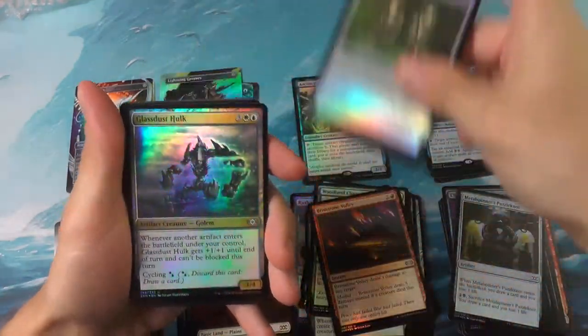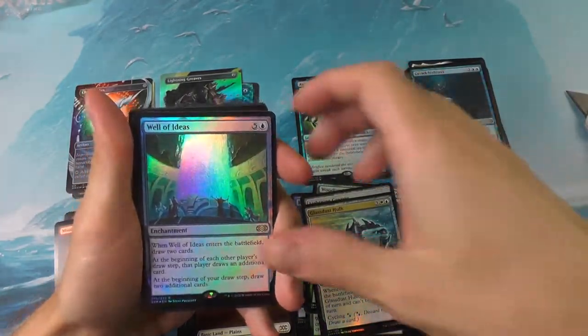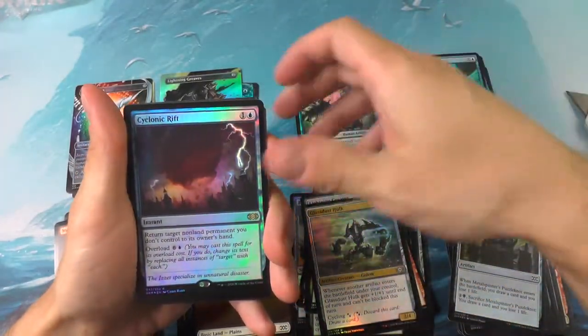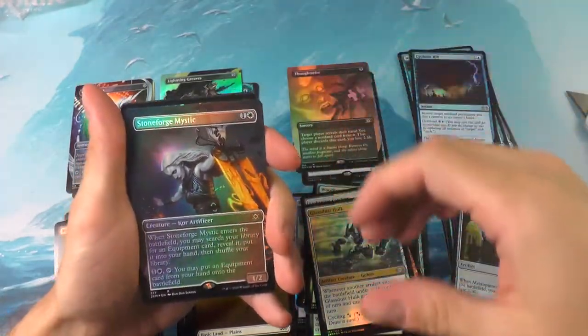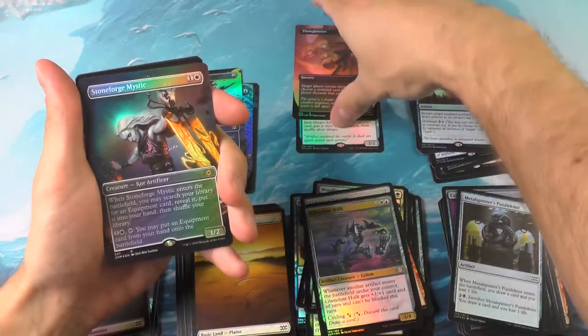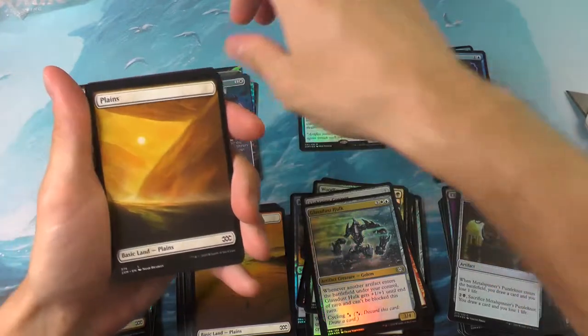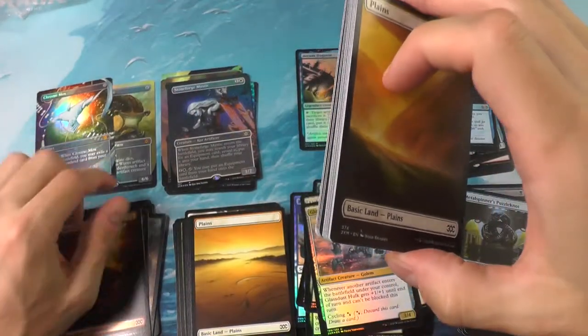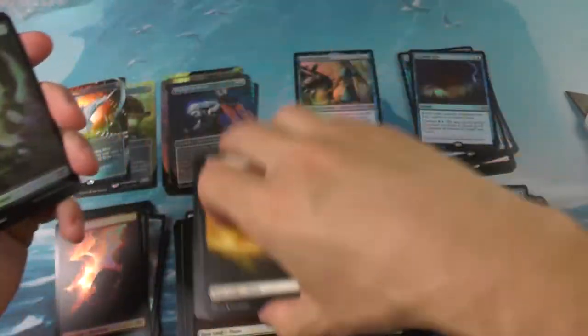Lightning Greaves for uncommon, moving on. For rares: the Well of Ideas, a Cyclonic Rift, a Thought Seize, and a Stoneforge Mystic. Not a bad ending — maybe not the heavy hitters we've been seeing in the past, but we did get two mythics of the showcase and one mythic of the normal, so not a bad box.